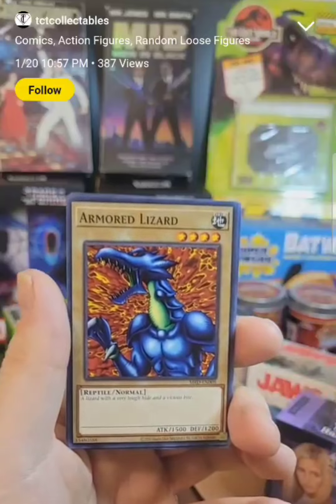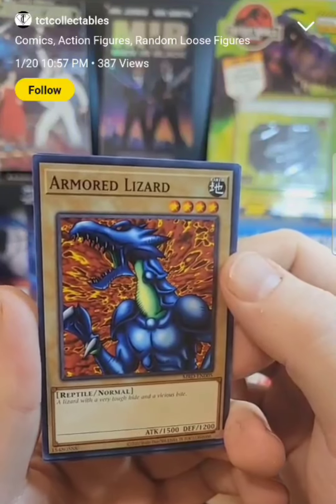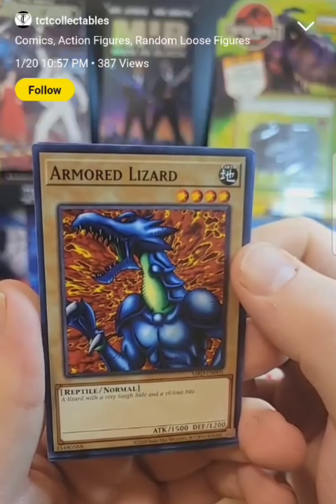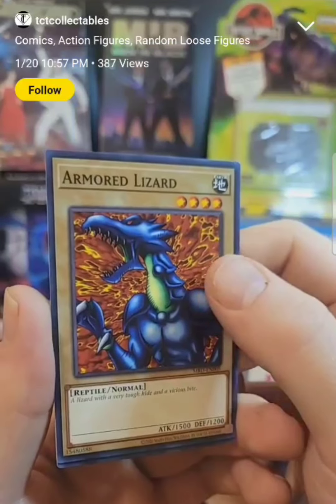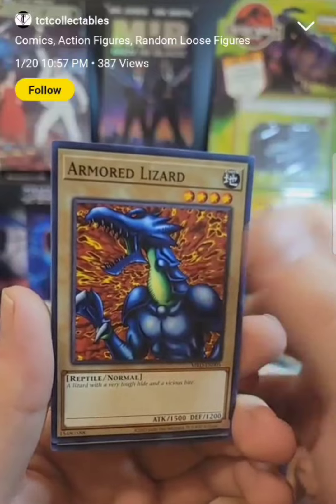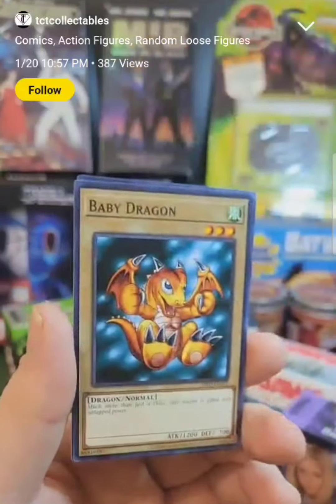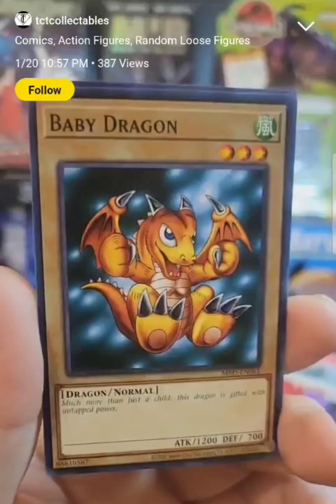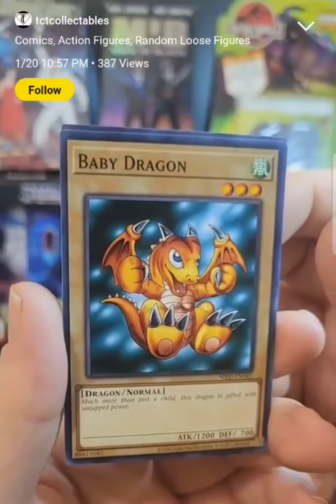Armored Lizard. Now, this Armored Lizard I believe was Joey Wheeler's. No, he had Garuzzi's. Armored Lizard, I think, was Seto Kaiba's. But Joey Wheeler had Garuzzi's. By the way, I have Joey Wheeler and the Time Wizard Funko Pops. And speaking of Joey Wheeler, there's his classic Baby Dragon — that's actually the first one of Baby Dragon I have, so that's pretty fun to see.